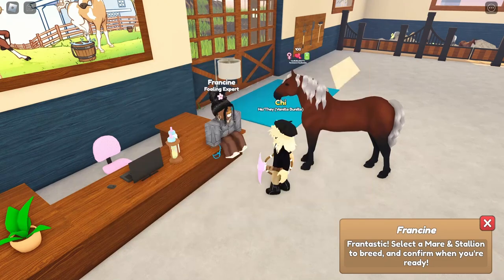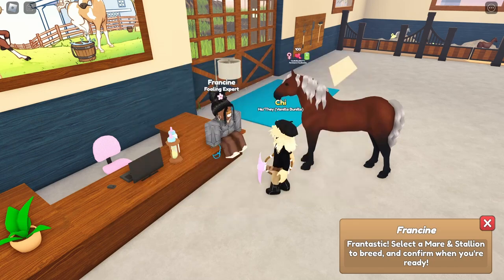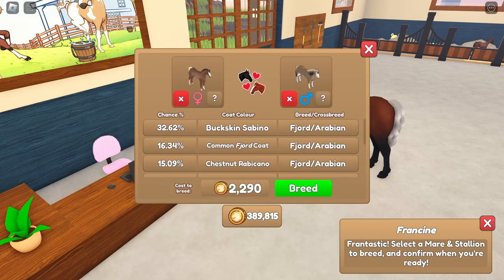We're gonna start with the one and only Cashew, and we're gonna breed Cashew with Karen. We gotta try to get that kin coat — how could this be a breeding video if we don't try at least once? Let's go ahead and breed these two and cross our fingers for something good. Come on Karen, I know you have good genes.